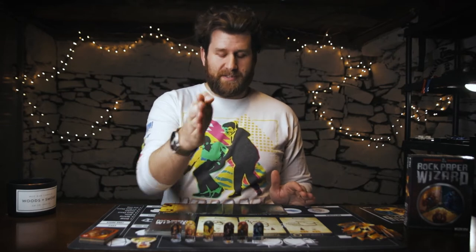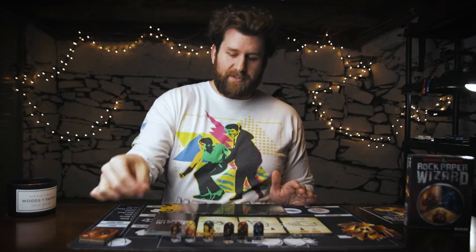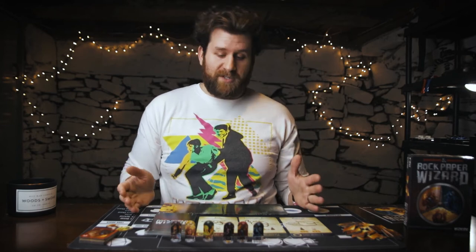Once everybody has cast their spell, you hold your gesture in place and go around the board starting with the person who casts first. Their spell resolves, then you go to the person at their left, and then their left — clockwise. Once every spell has been resolved and people have been moving around the board, that's the end of the round.